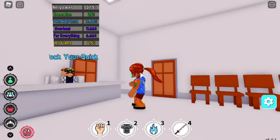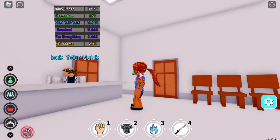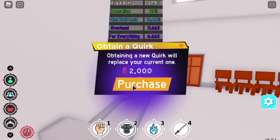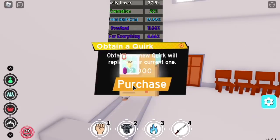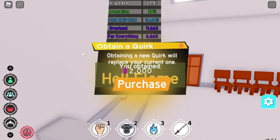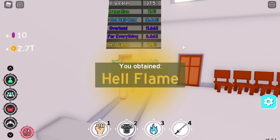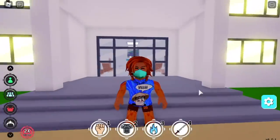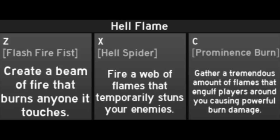Rank number three is the Hell Flame Quirk. You might say this special is trash compared to other quirks, but here we're just talking about the rarest specials. It doesn't mean that because it's rare it's good — but in this case, the Hell Flame Quirk is good. It took me 26,000 chikara shards to unlock.